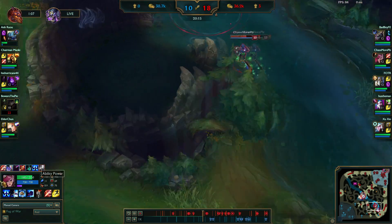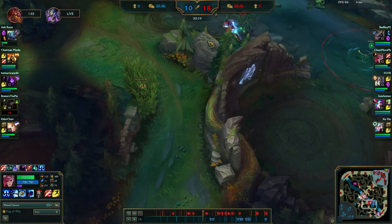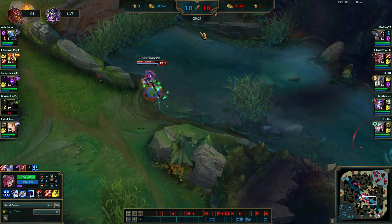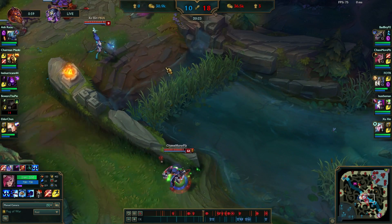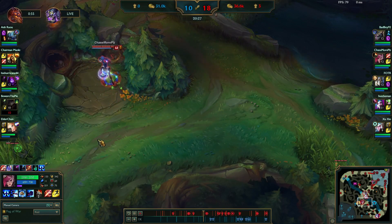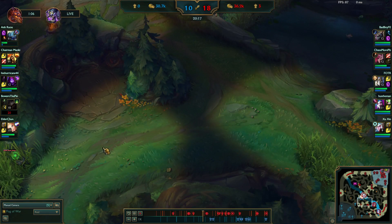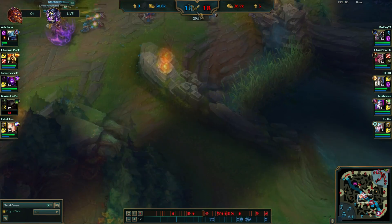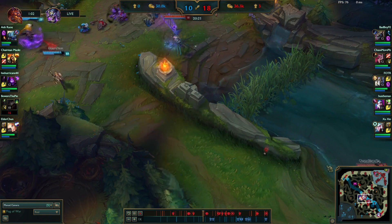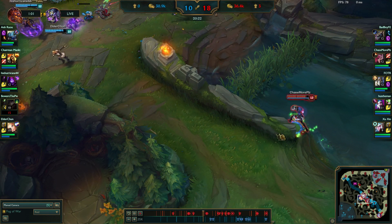Win-win-win - I got a red buff and a kill. We have a 6k gold lead. It's not a huge lead. I've started to master just the pathing of enemy champions and what they're going to do - predicting their next move. Trying to stay a step or two ahead.